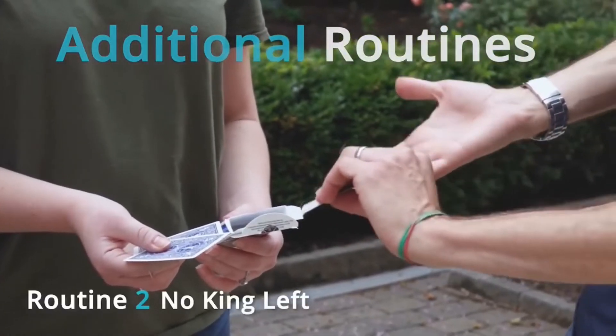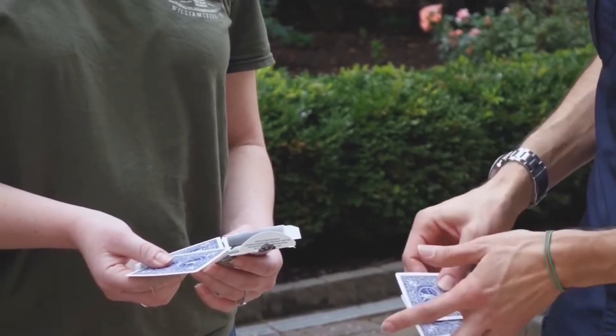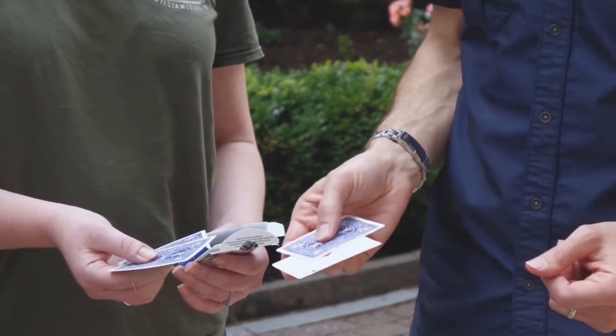In this routine, all the kings and all the aces are going to change places. You put the aces inside the card box, the spectator holds the kings, and in the blink of an eye they switch.